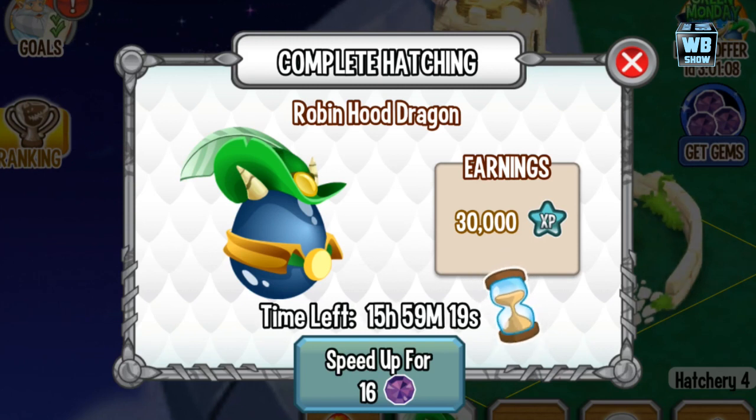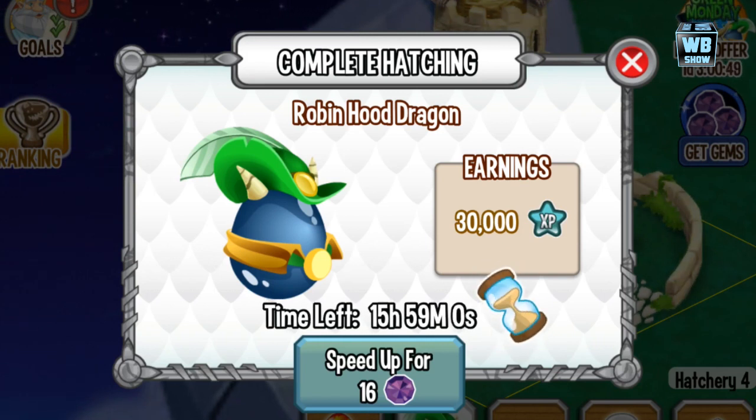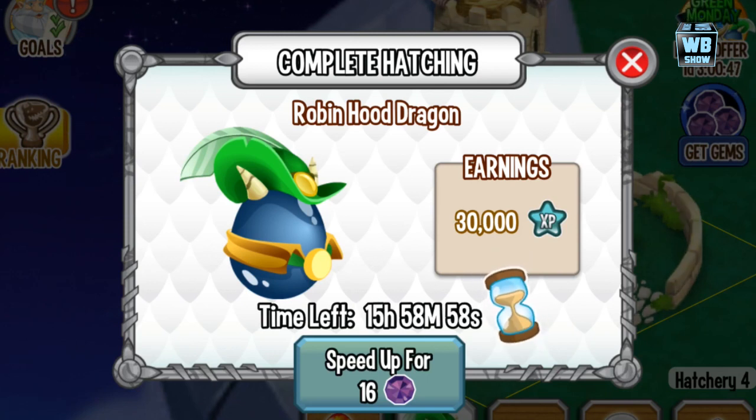The Robin Hood dragon takes 16 hours to hatch. Here's what the egg looks like in the game — it has a green hat and what looks like a feather on it. It's a blue egg, actually a dark navy kind of blue. This is the first time I've actually seen an egg with this color for any dragon.